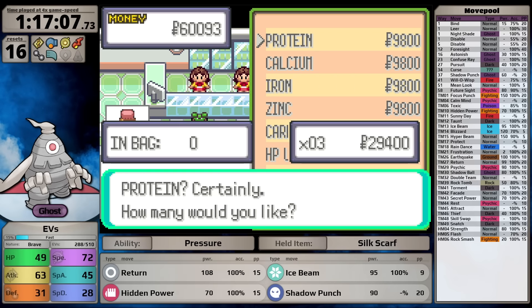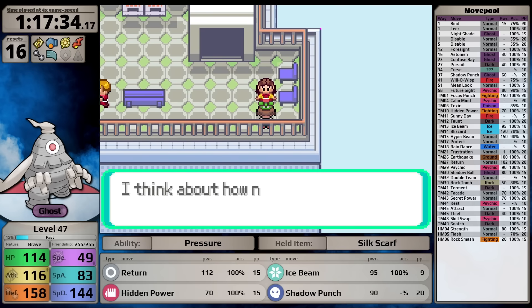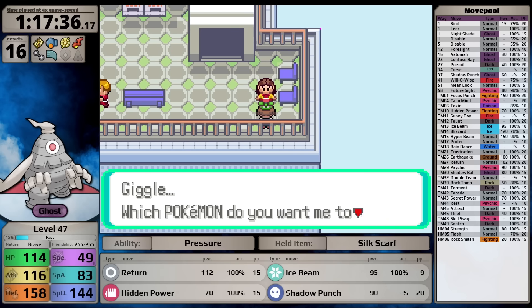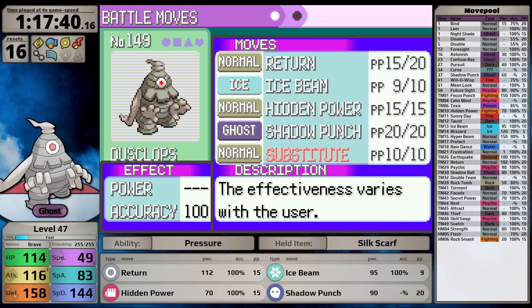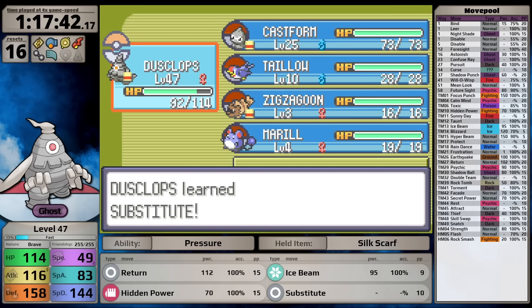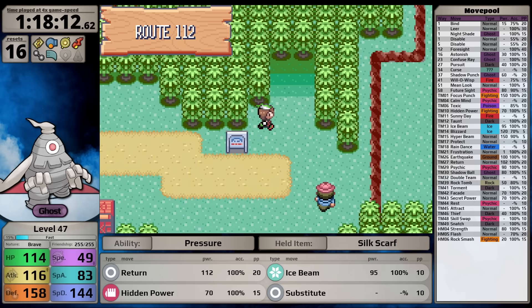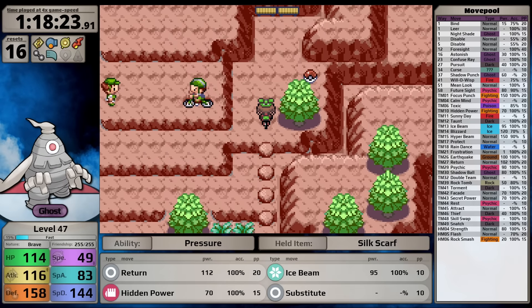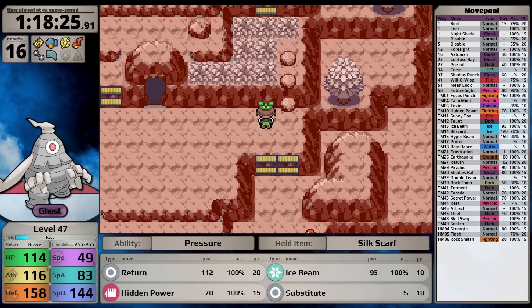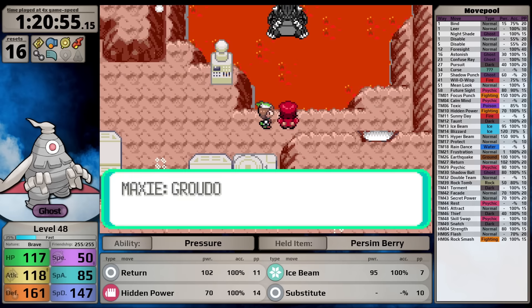At the department store I pick up four Protein and Calcium instead of Carbos, because Dusclops' speed is irredeemable. However, its defenses are fantastic, so defensive moves make sense. On the roof I teach Substitute in place of Shadow Punch. This move is so good in Generation 3 - it essentially makes the enemy AI completely useless in many circumstances. It's Generation 3's equivalent of Generation 2's Curse. I wouldn't blame you for banning it in solo challenges.